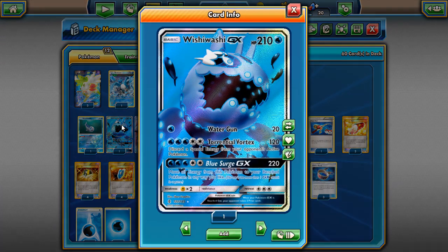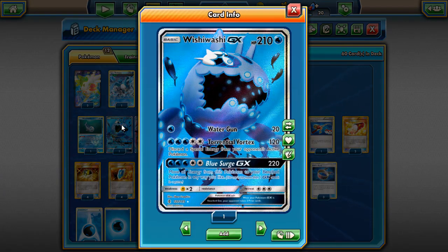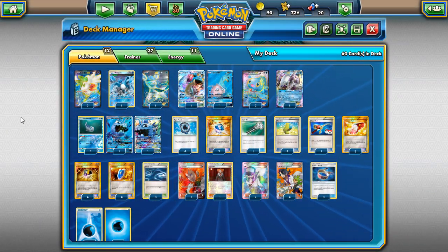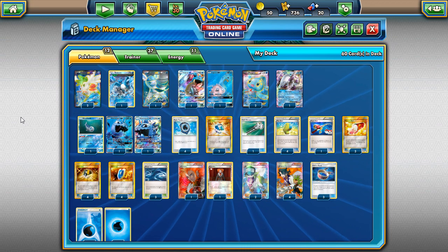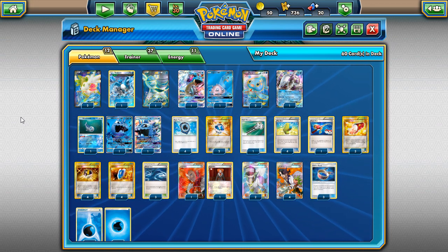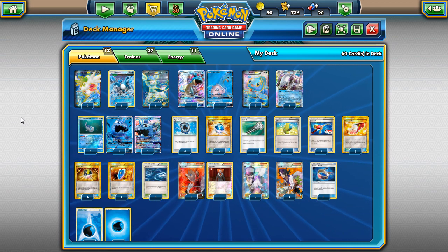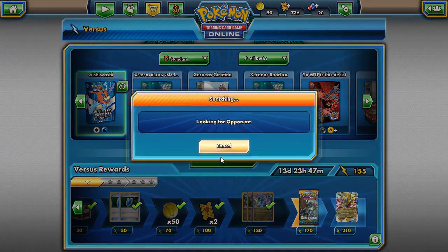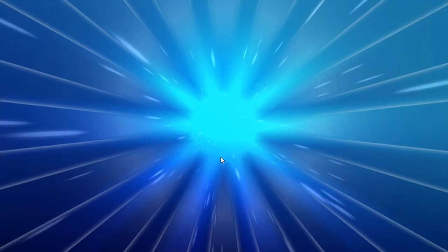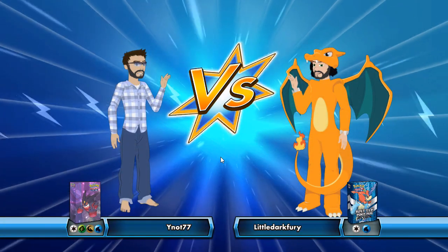This is the Wishiwashi GX deck - it's all about using Wishiwashi's GX attack. It's a Wishiwashi Waterbox deck. I know Waterbox is still the better version without Wishiwashi, but we're going to run my boy Wishiwashi anyway. Let's go find some matches and see if we can pull off that crazy Blue Surge play, then build up a field and go ham.